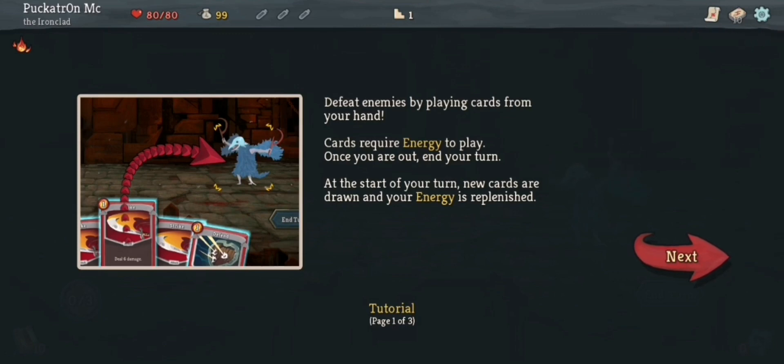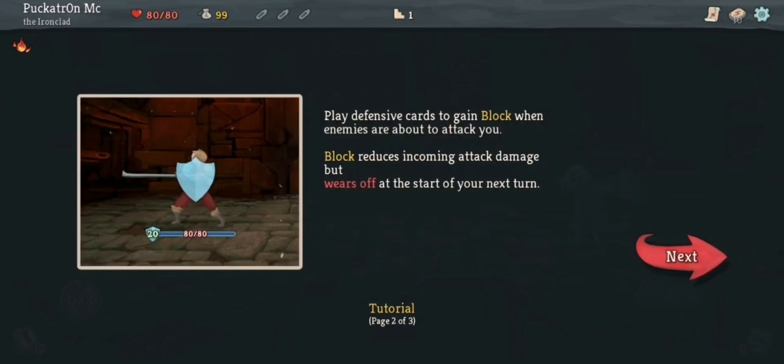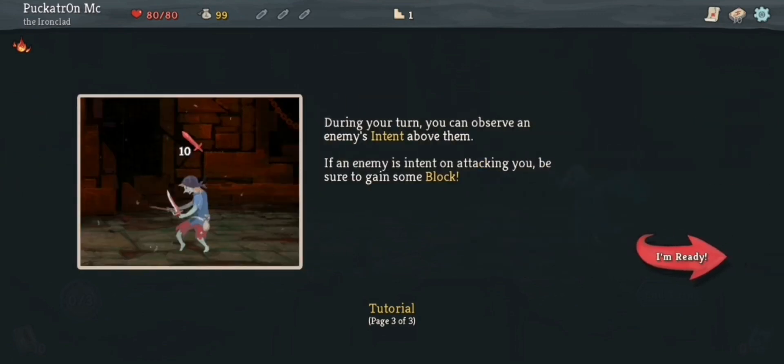Tutorial. I know this well, but I'm going to read it anyway for the benefit of anybody who's interested. Defeat enemies by playing cards from your hand. Cards require energy to play. Once you're out, end your turn. At the start of your turn, new cards are drawn and your energy is replenished. Let's just turn the volume down a bit here. Play defensive cards to gain block when enemies are about to attack you. Block reduces incoming attack damage, but wears off at the start of your next turn. During your turn, you can observe an enemy's intent above them. If an enemy is intent on attacking you, be sure to gain some block.